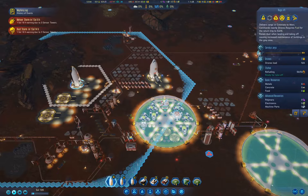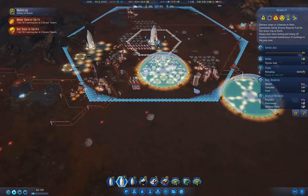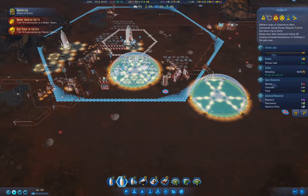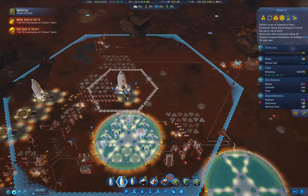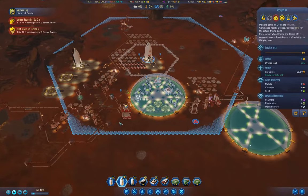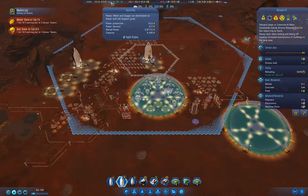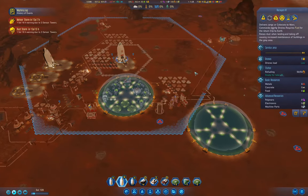Something I want to check on: we've got a rocket ready to take off, and we've got a rocket heading to Earth with three rare metals on it. Overnight we're losing 207 power, but we're going to charge fairly quickly during the day.